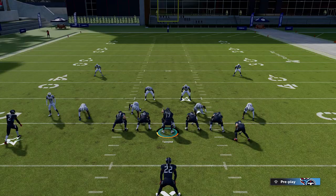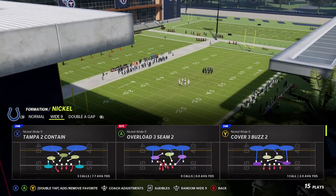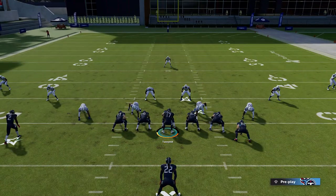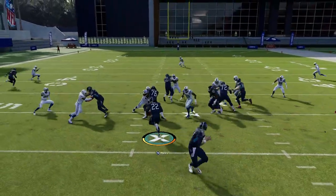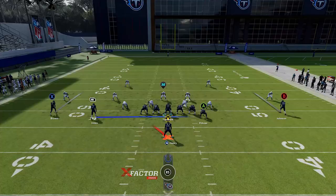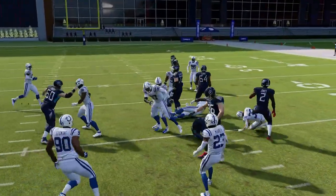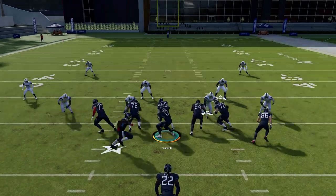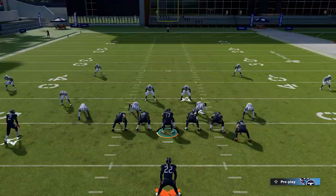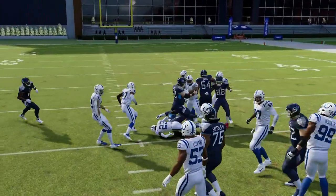The jet sweep only really works that way against man coverage, so make sure you only use it against man. Last but not least, we have a good counter with the zone fake jet. When it comes to that play, it's really for situations where your user starts chasing the motion — if he sprints out to cut it off, that's your perfect opportunity to hit him with this inside run going in the opposite direction. This is specifically a play for when your opponent is cutting off the fake jet; it's not something meant to have a ton of success against the computer.